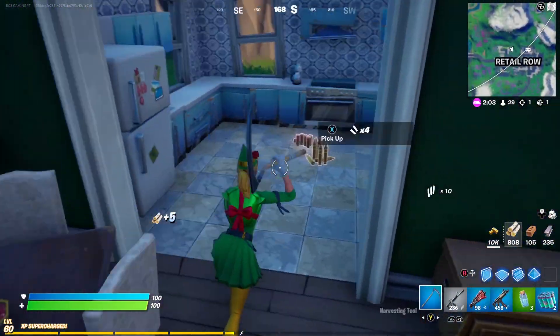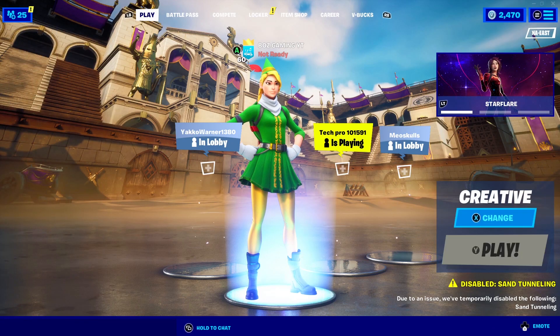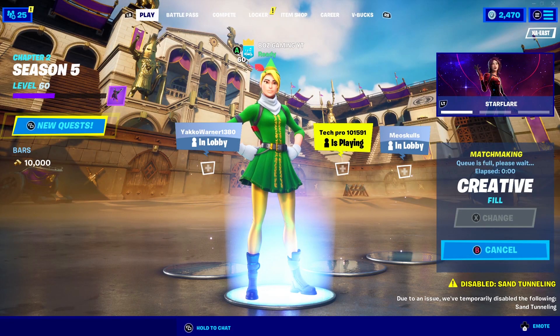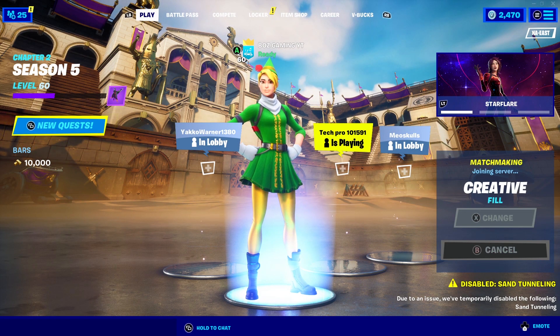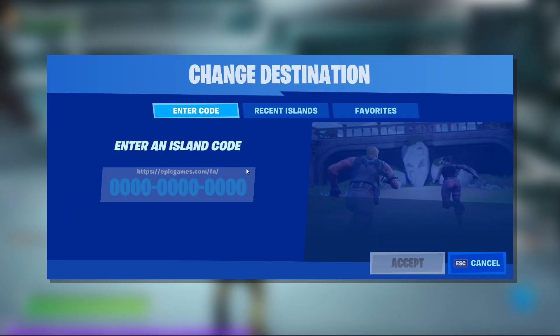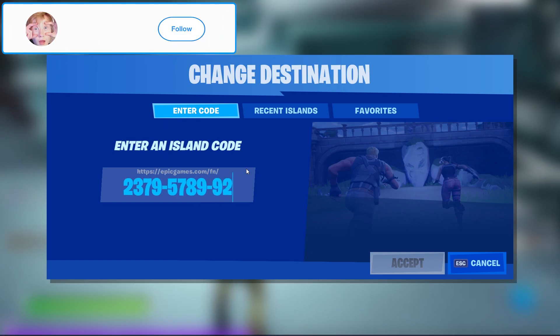Alright guys, so in order to do this, you're obviously going to need to get into a creative lobby. You can do this on a private one, but it works best on public. Or if you're with your friends, you can hop in and just put in their code, and it'll go ahead and crash the entire server. It's a good way to prank your friends or make randoms kind of mad. Basically, go up to one of the consoles to insert one of the codes, and insert this code right here. The code is 2379-5789-9295. Once you do that, just hit accept and you don't even have to enter the destination.